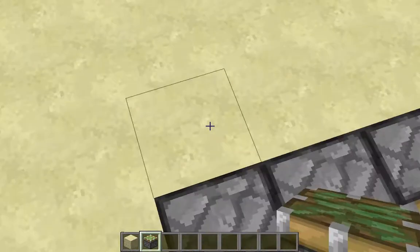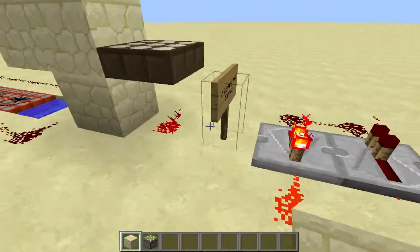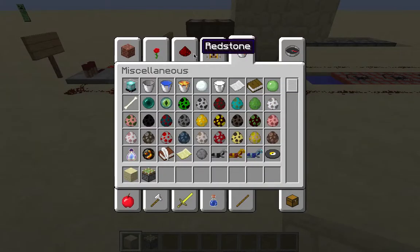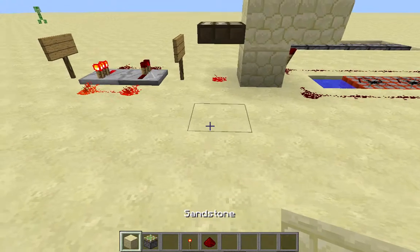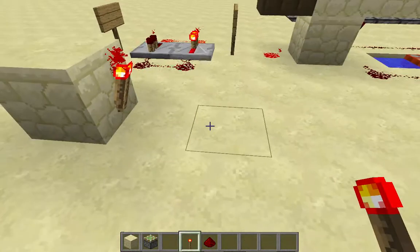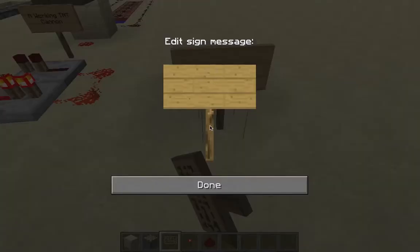If you redstoners know what a NOT gate is — a NOT gate is, you know what, I'll demonstrate a NOT gate. It's a torch and redstone. This is what a NOT gate is. That's technically a NOT gate. So I'm going to label here: NOT gate.